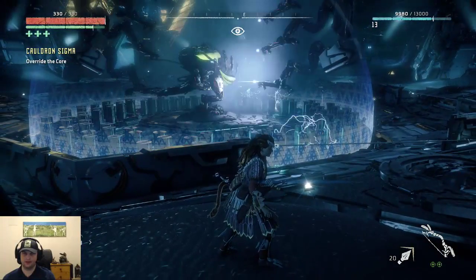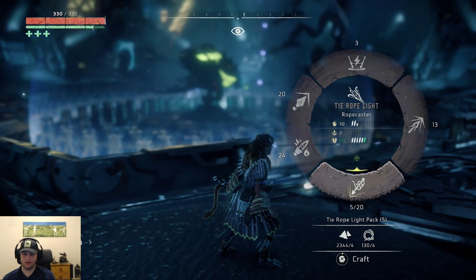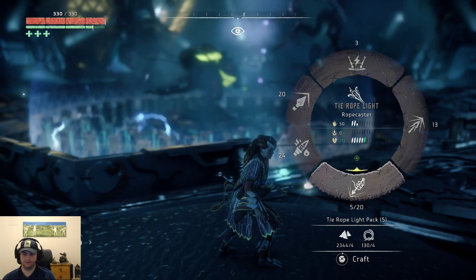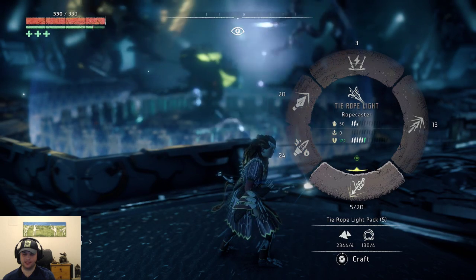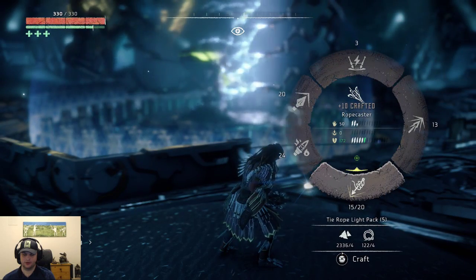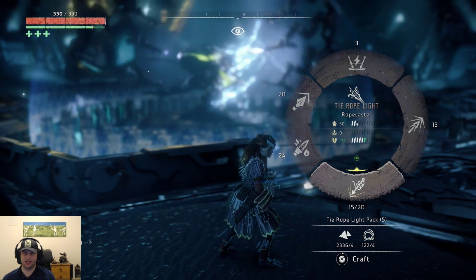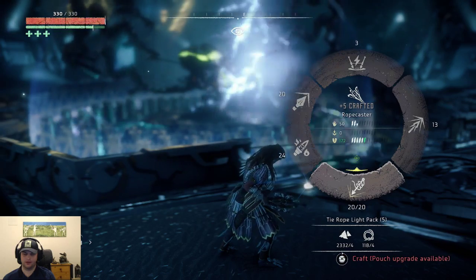Let's check our rope caster. I'm not sure if the rope caster will work on this guy but if it does it will be very helpful. It's 6 o'clock. Let's craft more of these just in case they do work. Let's select it to make sure and then we craft it. Craft a full set — might as well.